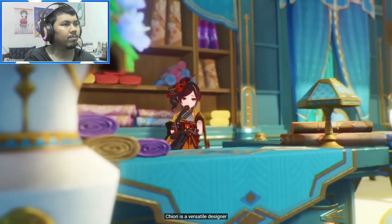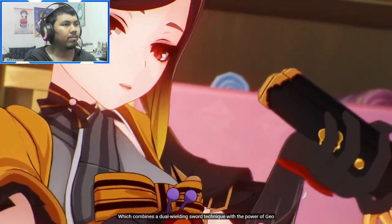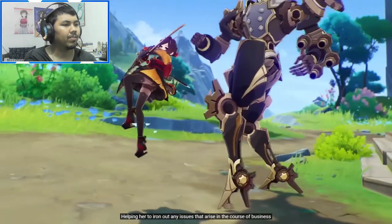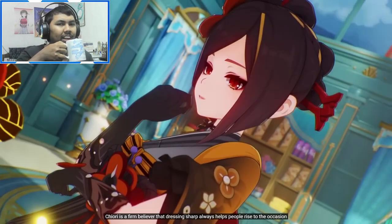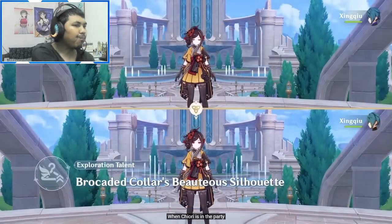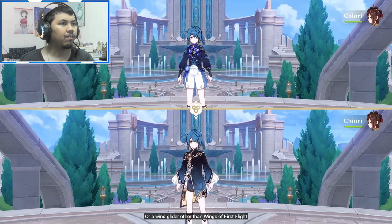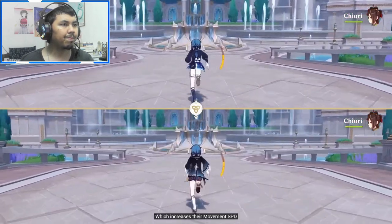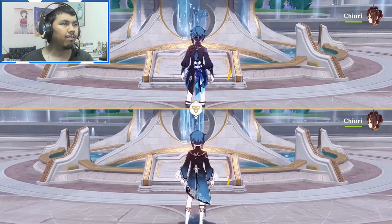Chiori is a versatile designer able to work skillfully with any bladed instrument. This is reflected in her unique combat style, which combines a dual-wielding sword technique with the power of Geo — she's the only dual-wield character. When Chiori is in the party and any party member wears a non-default outfit or a different wind glider, your party members gain the Swift Stride effect, increasing movement speed. This talent doesn't work in domains, trounce domains, or the Spiral Abyss.